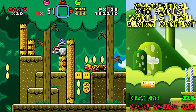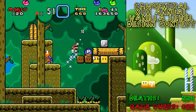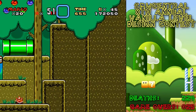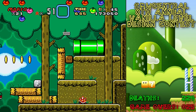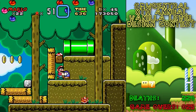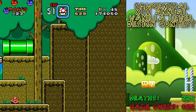Without jumping onto munchers like a dingbat, that would probably help me not die. Although again, with the extra life thingy it doesn't particularly matter so much. I can always just grab that. Grab some more lives, because why not? You never know what's coming up.